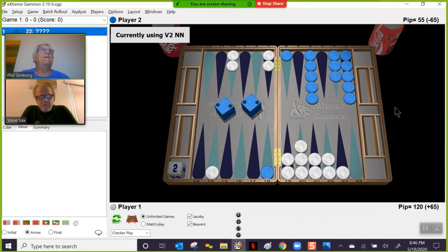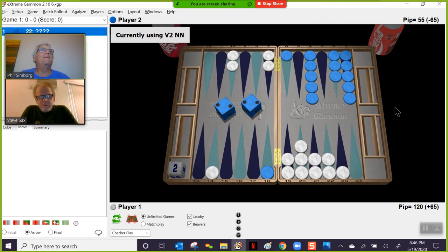Blue to play double 2. One thing we always teach — and Steve teaches this better than anybody — if there's a part of the play you know is forced, make that first. We know we're hitting this checker; you can't not hit it. Start with that, and then you have the question of where to play the other two. Always start with the part you know, and obviously you have two choices — that's what Steve was looking at.